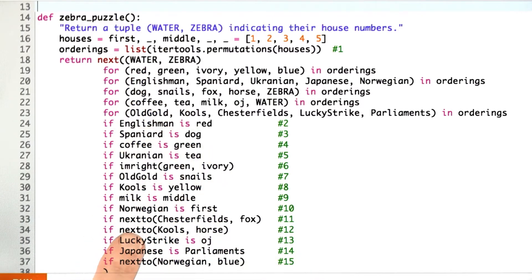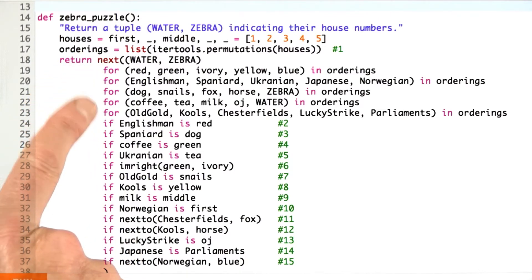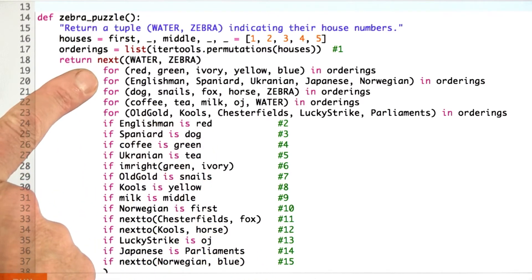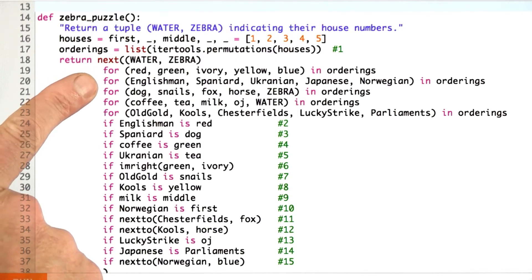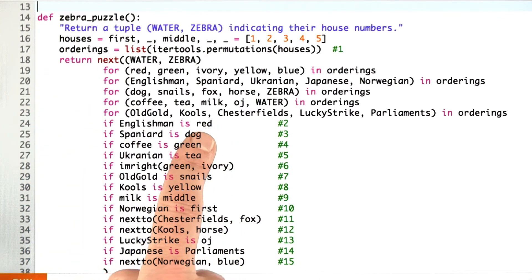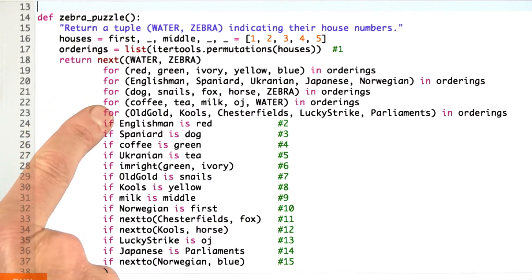The problem with this program is it goes through all this work to try all the 5 factorial to the 5th combinations, and then they get ruled out really early. And some of the combinations, it seems silly that we're bothering with them. So, if the Englishman is not red, we should know that by the time we've got through the second set of assignments here. Here we've assigned red to some house and Englishman to some house. If we didn't assign them to the same house, why are we bothering to go through all the possibilities for the other properties?